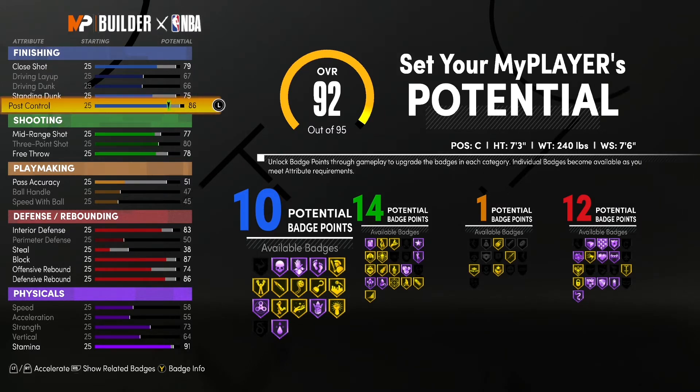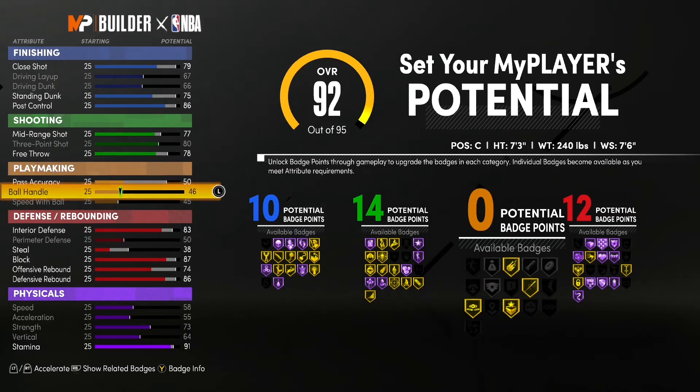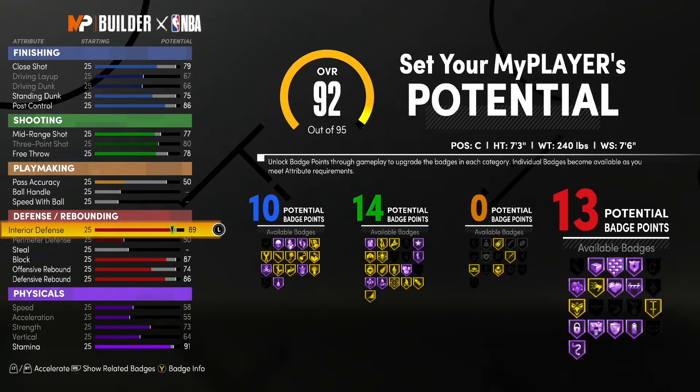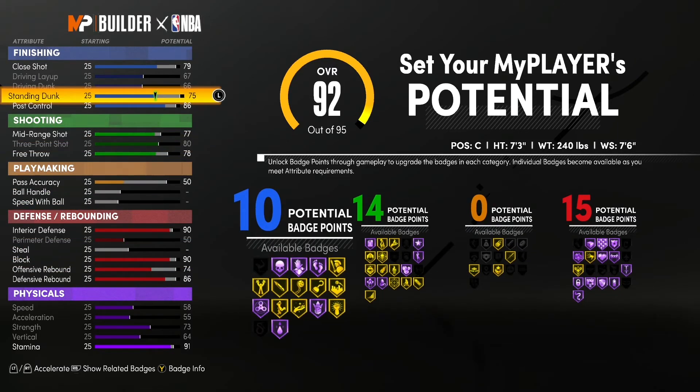Basically all the attributes are like they are on the roster for 2K, but here's something you can do — this is what I would do if I was making the build. I take away ball handle, take away speed with ball, take off steal, then go ahead bring up interior D and bring up block. You see that raises the badge point count to 15 for defense.